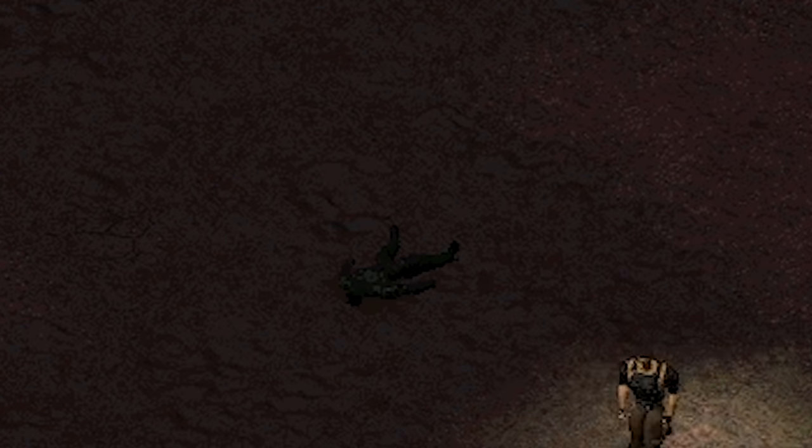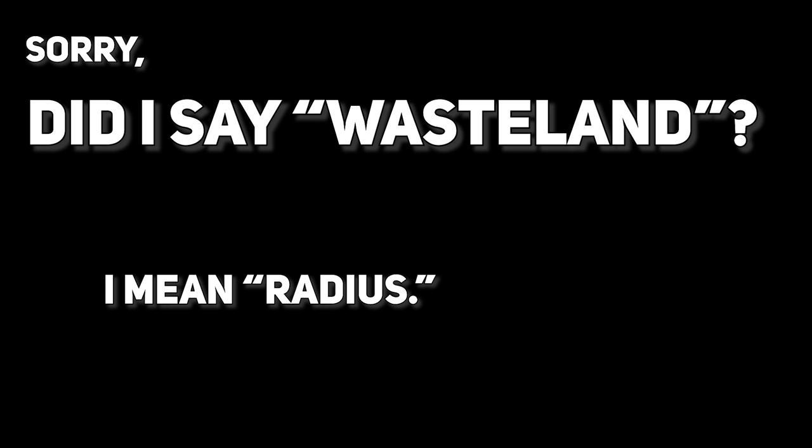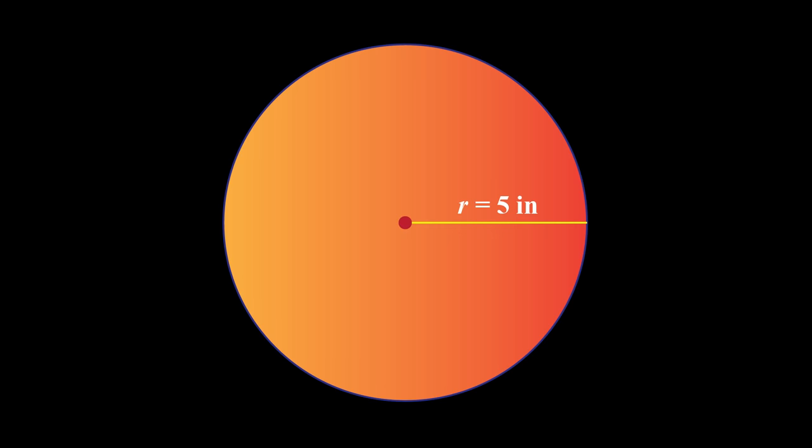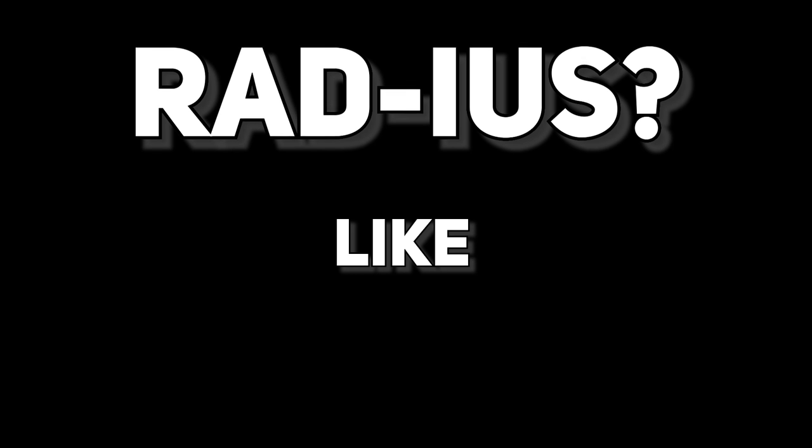The world of Olympus is much more actively violent. Olympus does a really good job at making the wasteland — sorry, the Radius — a constantly, actively hostile place. They call it the Radius. Like a circle around the tower. Also like radiation.